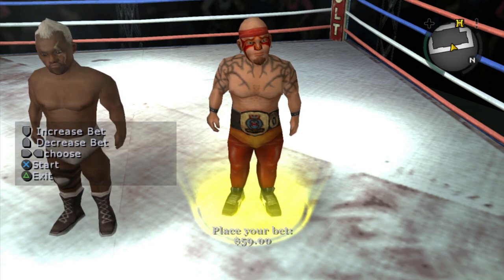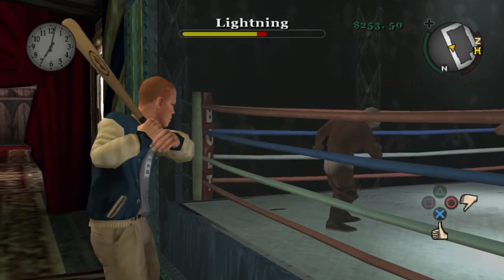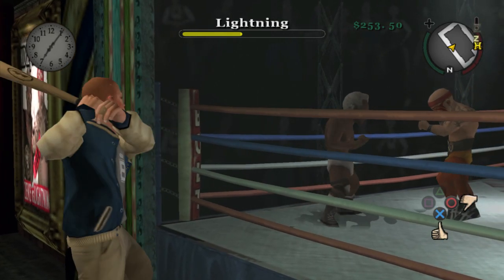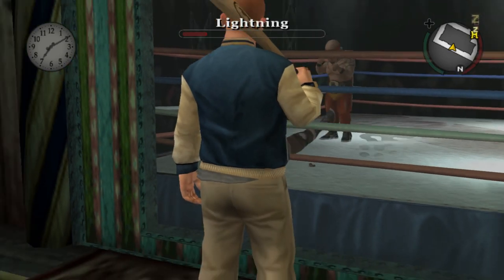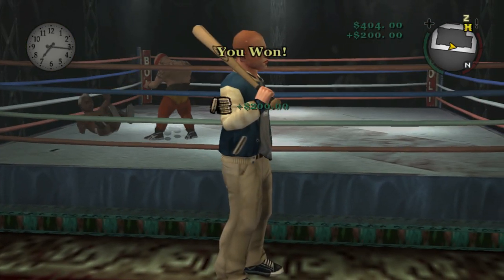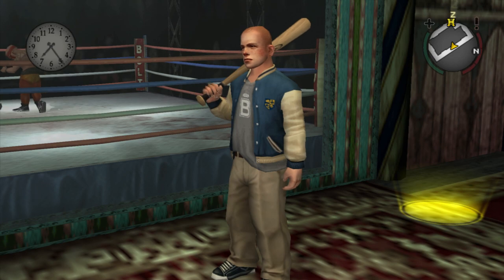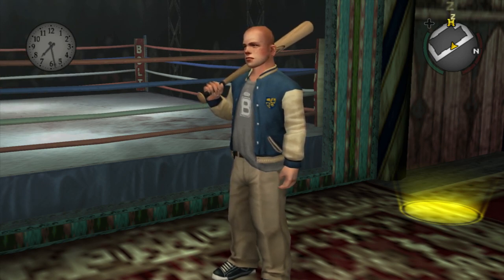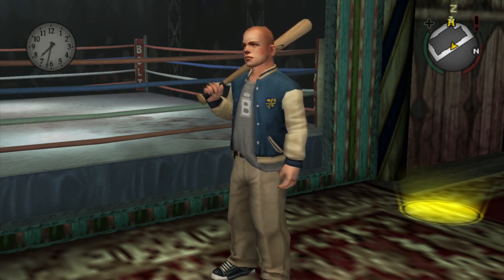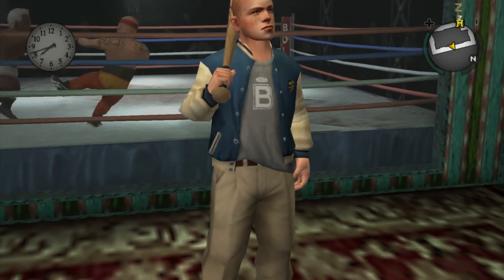I'll show you again: bet all your money, then watch the fight. If you feel like you're about to lose, run away and you get your money back. If your opponent gets close to you, use your baseball bat on him — just like that, really easy. You're getting double your money back and you can do this over and over. I'd recommend stopping when it gets to around 10 o'clock, because Jimmy passes out at 2 a.m. Once it gets to 10 o'clock, go save your game, wait until you've done your classes, then come back again.